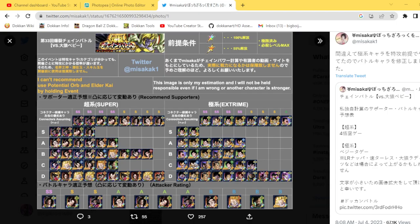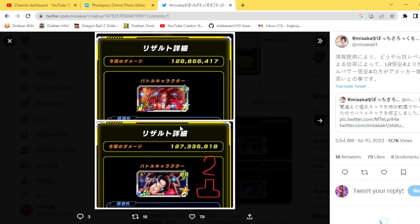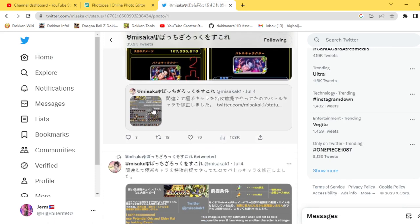Shout outs to Masaka because we're about to hop in. Masaka, as always, makes these cool things to show which are the best units to run and the best characters to use. The best attacker is going to be LR Super Saiyan 4 Goku — the AGL LR Super Saiyan 4 Goku from the fourth anniversary — then Full Power TEQ Goku, and the new LR Super Saiyan Goku. However, depending on your skill orbs, the best attacker could be Full Power Goku, so just keep that in mind.